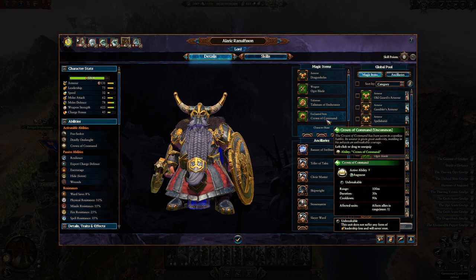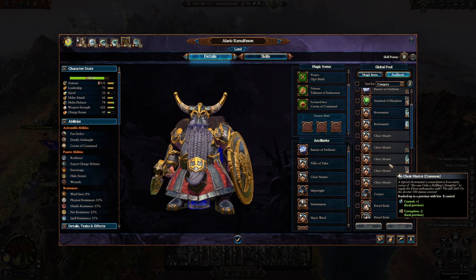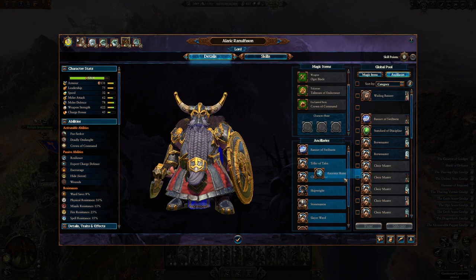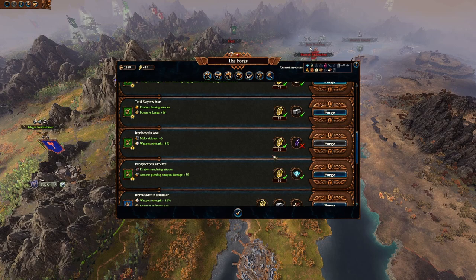We haven't really got him any runes, so we'll look at that. I'm going to forge him two runes — we have a spare ancestor rune. I'll give him vigor loss reduction and the ability to prevent a unit from dying for 25 seconds, which isn't that long but it's only common quality. Oh, it's a banner of course — ignore me. We can't fill that third rune slot but I have a plan. It's not a good plan but I have a plan. Let's go into the forge.